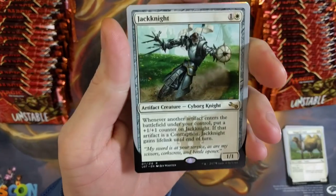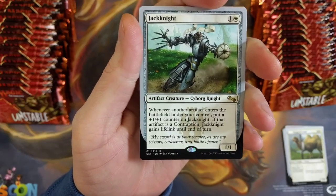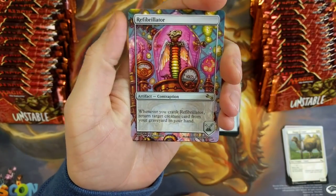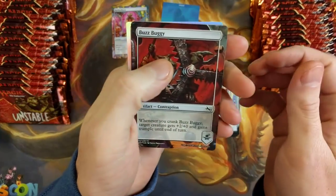We got a Jack Knight — that's legit. Whenever another artifact enters the battlefield under your control, put a +1/+1 counter on Jack Knight. If that artifact is a contraption, Jack Knight gains lifelink until end of turn. We got a Florida Island, which is cool. A Refribrillator, which is dopamine. And we got a Buzz Buggy and a Goat Token. Goat Lives Matter.